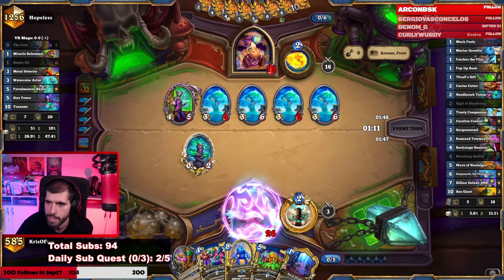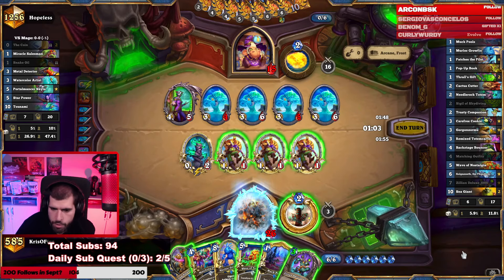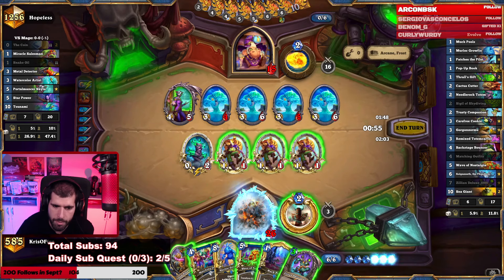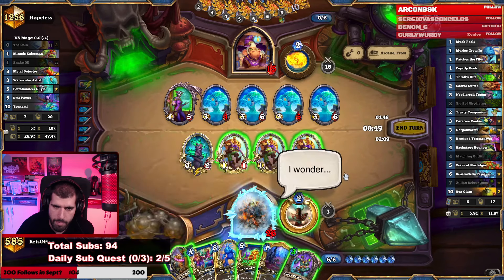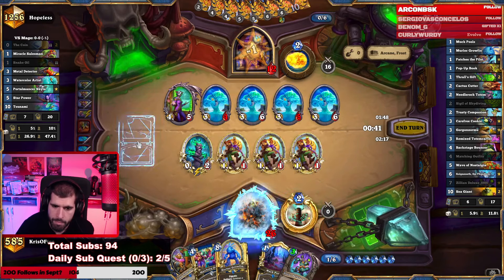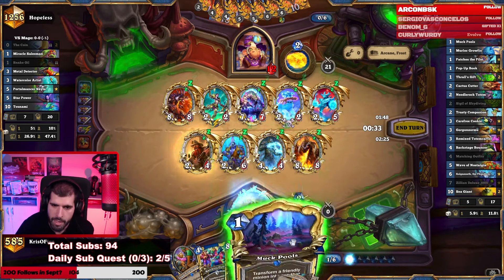One mana Murloc, or Patches at least, or Pop-Up Book would be great - not this. Evolving this guy into an 8-drop, also not the best thing in the world. That ain't looking hot. My board situation is rough, his is not so bad.